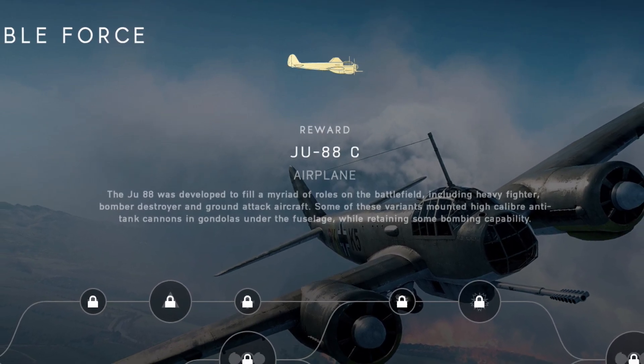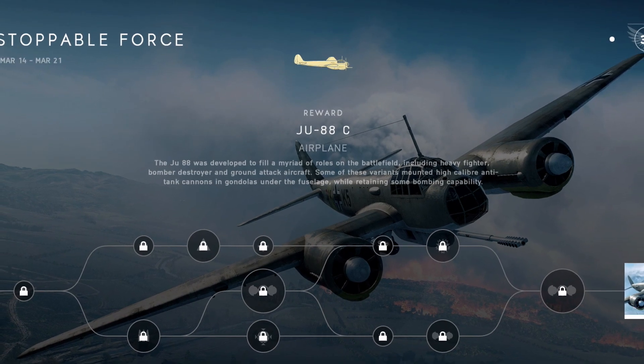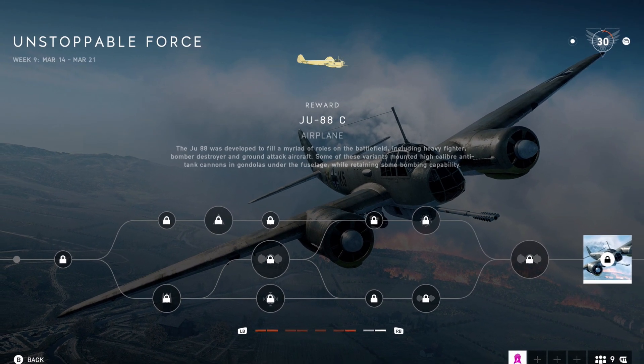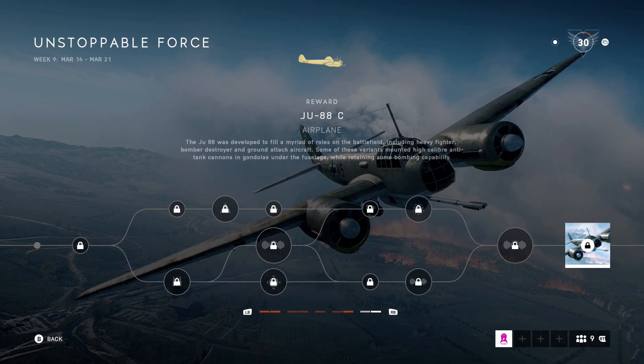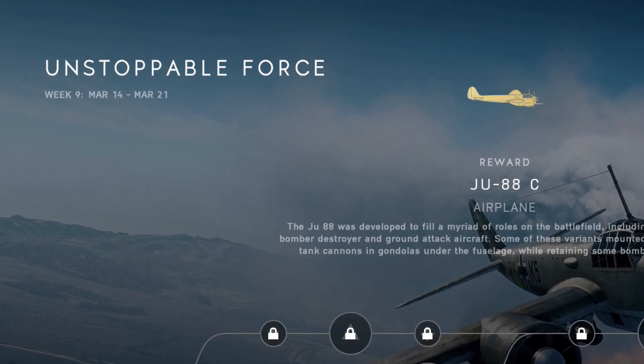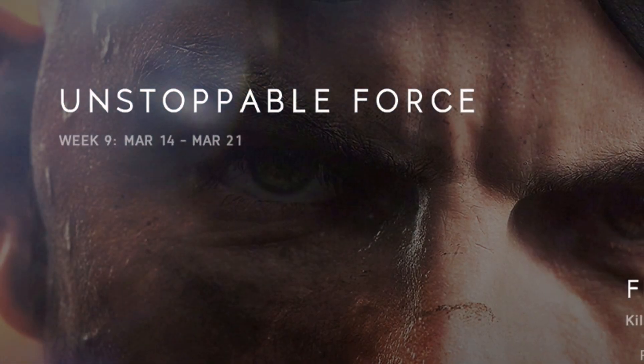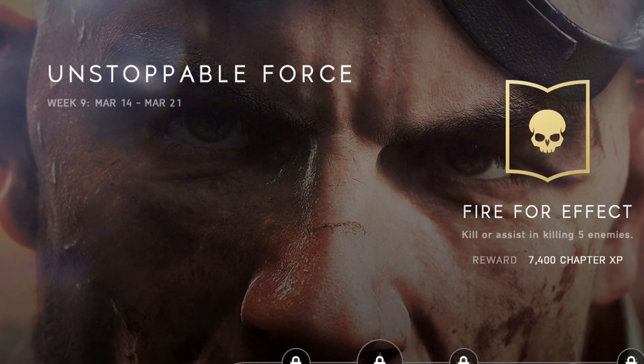What's up guys, my name is Ascend Neon and today I'm going to help you how to unlock the JU-88C airplane. This is week 9 of the Lightning Strike. Basically, I will be guiding you through the top tree and the bottom tree, and you can choose whatever path you want to take. This will begin on the 14th of March and it will end on the 21st.